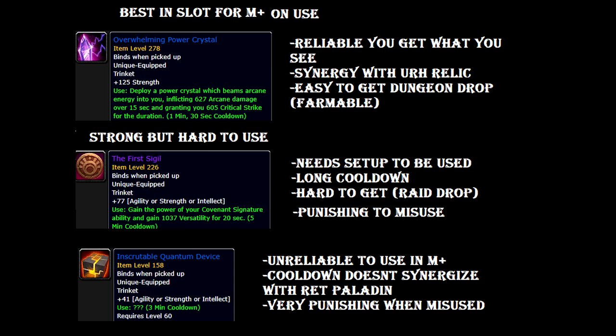This is not the case with the Overwhelming Power Crystal, which has a 1.5-minute cooldown — so even if you miss an Ur-Relic, you will only have to wait 30 seconds and you'll have it for your Wings. The Inscriptable Quantum Device doesn't have that benefit. At least with the First Sigil you get versatility for 20 seconds if you misuse it. If you misuse the Quantum Device, you may get nothing — you may just heal someone or do 10k damage to a mob. It's really, really punishing because it's a 3-minute cooldown, and for those 3 minutes your trinket slot becomes just a strength stat stick.